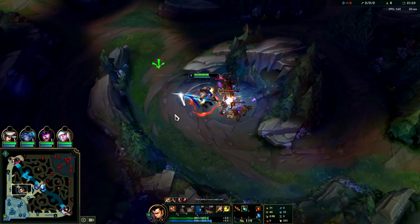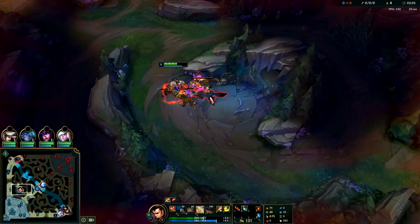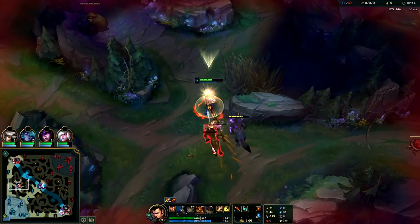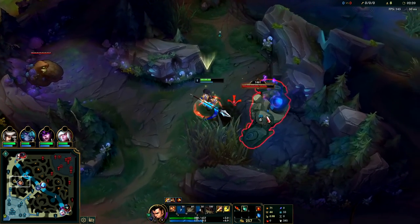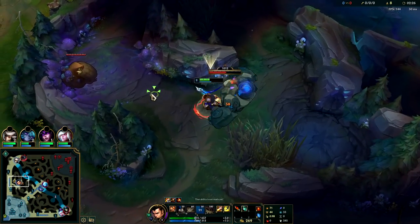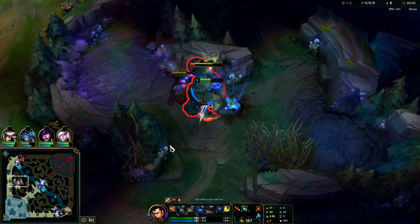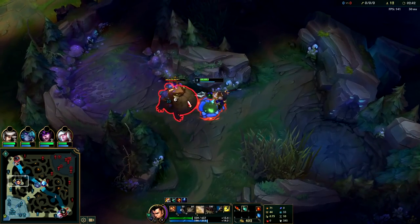Auto attack, Q reset. We're going to get one auto down on each of these wolves to apply red buff burn. Our E dash is AoE damage that will also reapply our jungle item burn. One reason I did blue before gromp here is because I was closer to it — generally doing gromp before blue is better so you can get level three and clear a bit faster. I smited gromp just to pull to the blue; you don't have to. By the time we finish gromp we'll be full HP anyway.